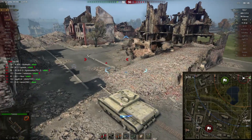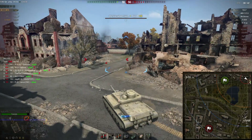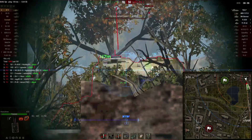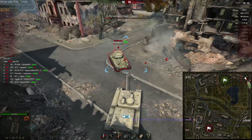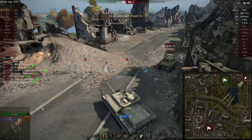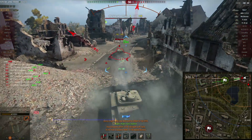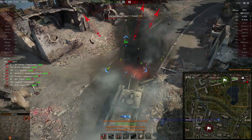I'm just gonna head over here and see if I can catch them trying to come across the train tracks. M4 Sherman — missed my shot, and he drives into some rubble. Good position — fix the tracks quickly, managed to track the M4, take him out.